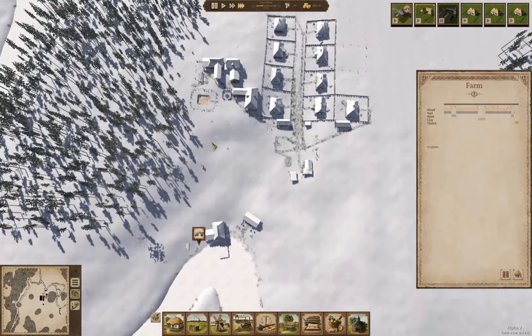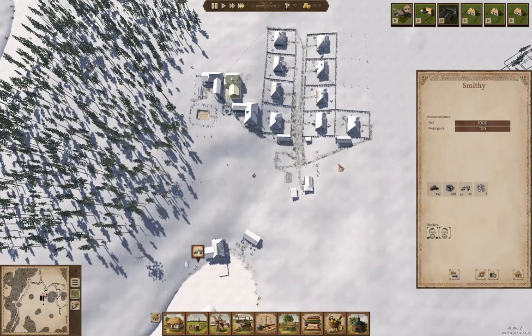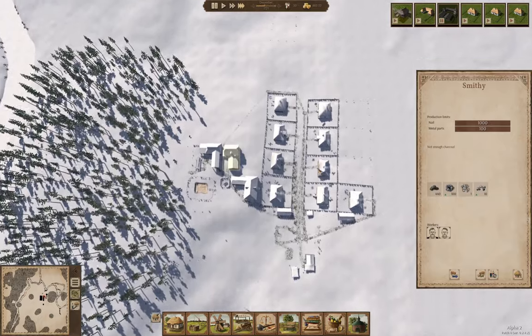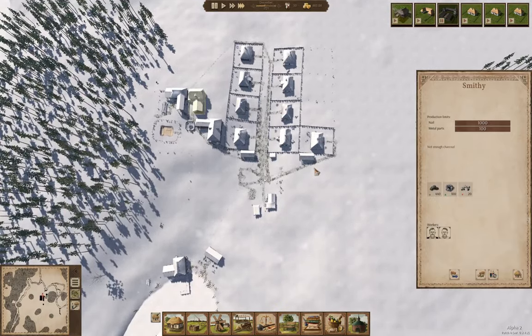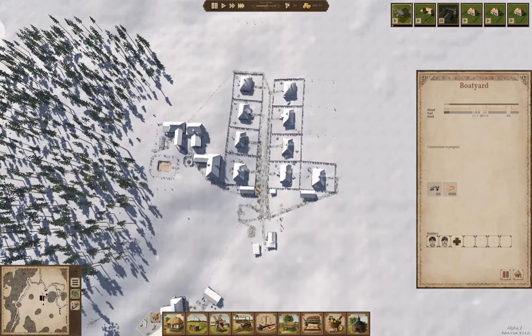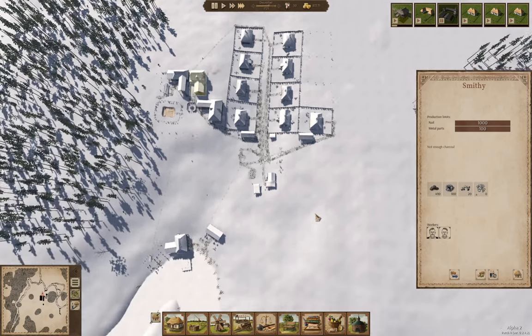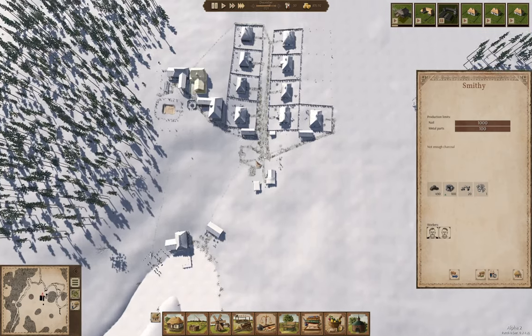Not enough nails — that's the carpentry and smithy issue. If we get another guy working in the smithy, we can get more nails out. Yeah, that might be smart. It's going to take a little while for things to get built if we don't have enough nails. We've got nails and metal parts being created now, so that should get things straightened out.